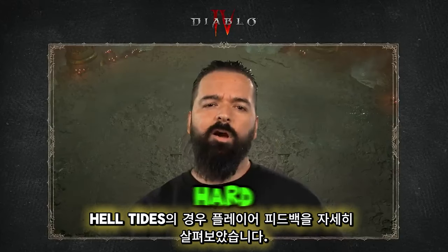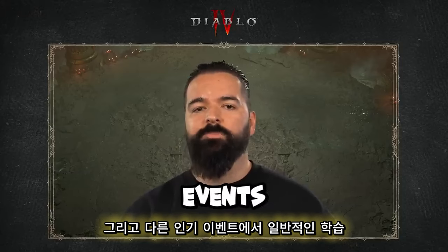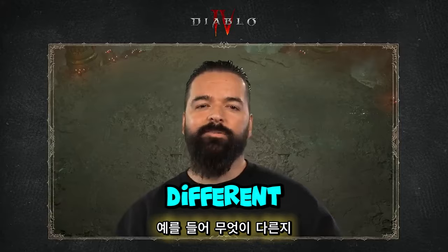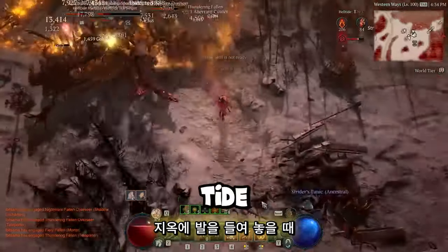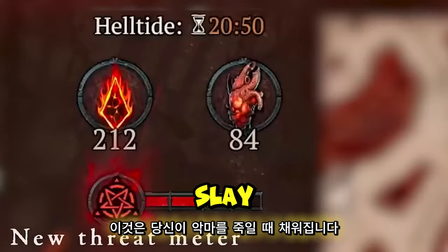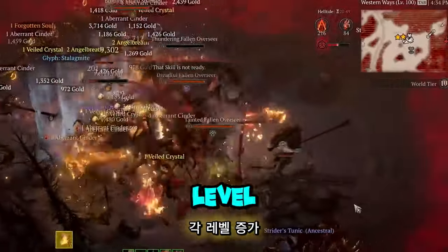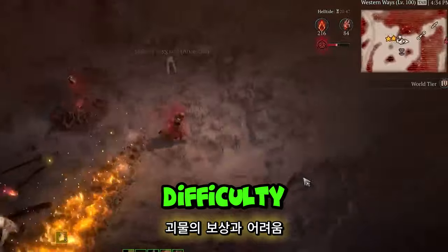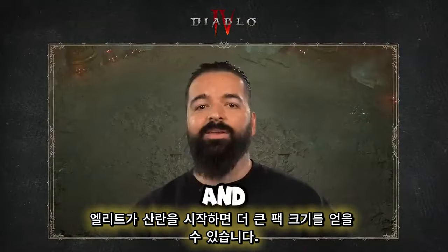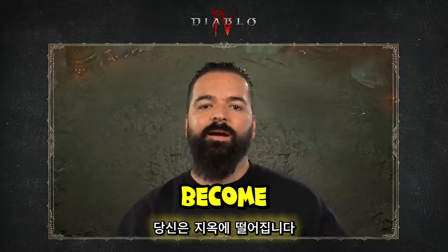For Helltides, we took a hard look at player feedback and general learnings from other popular events players seem to enjoy, like the Blood Harvest from Season 2. When you step into a Helltide, you'll notice a new threat meter on the right side of your screen. This fills up as you slay demons and engage with the content. There are three threat levels — each level increases the rewards and difficulty of monsters, throwing ambushes at you, elites start spawning, and you get bigger pack sizes. Once the meter completely fills up, you become Hellmarked.